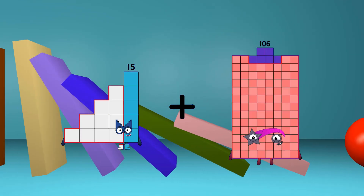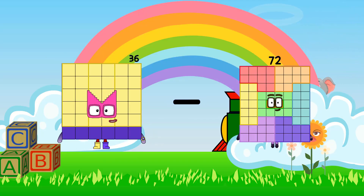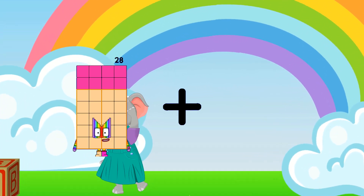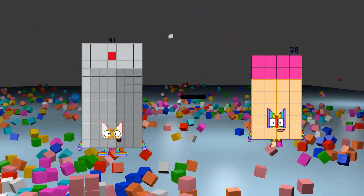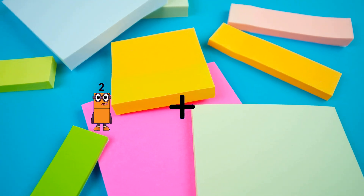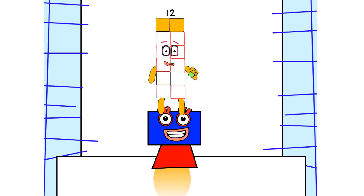15 plus 77 equals 92. 36 minus 24 equals 12. 28 plus 15 equals 43. 91 minus 23 equals 68. 2 plus 48 equals 50. 1 times 6 is 6. 2 times 6 is 12.